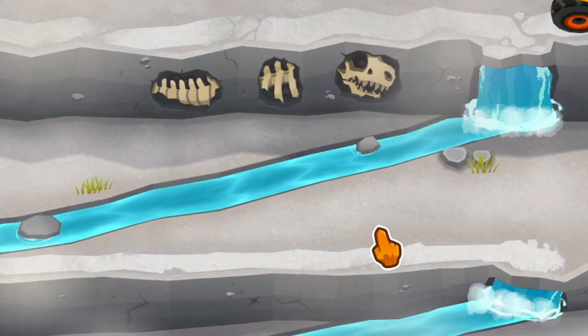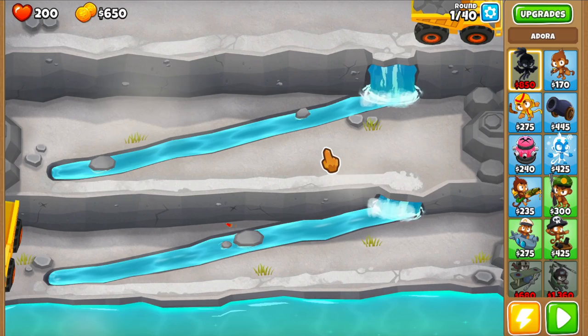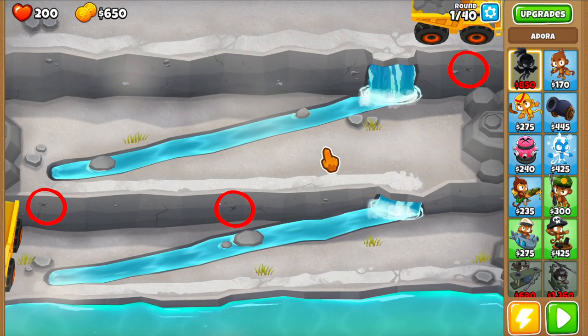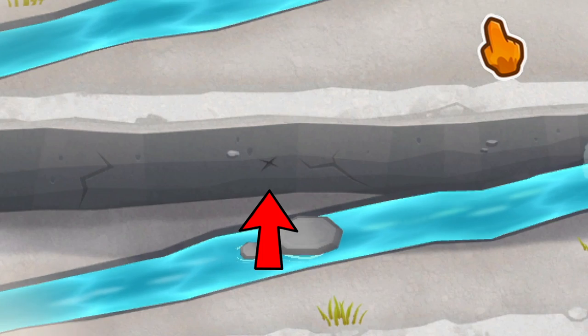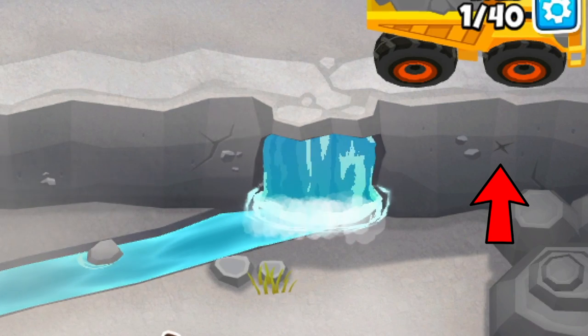Quarry is one of those maps that have easter eggs on them, and here is how to uncover a dinosaur fossil on it. The clues are these three x-marked spots, which are the starting points for three different sequences that slowly uncover the fossil. This one uncovers the skull, this one uncovers the body, and the last one at the top uncovers the tail.